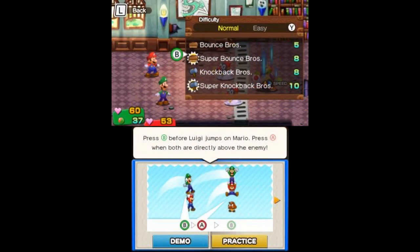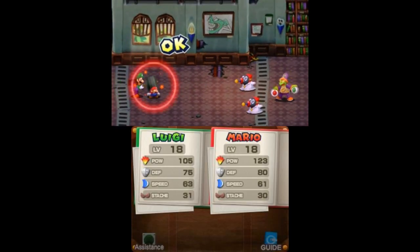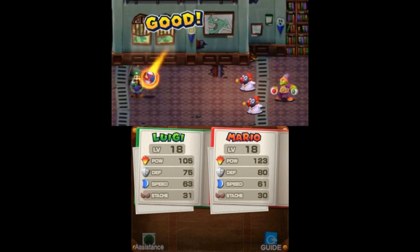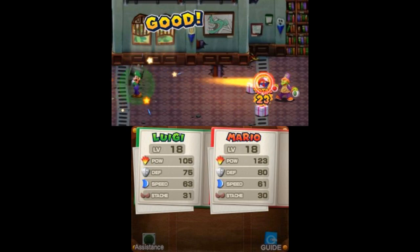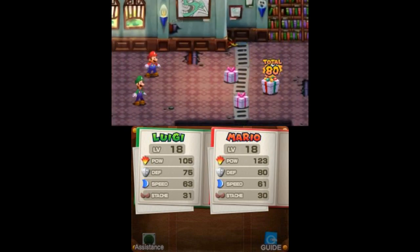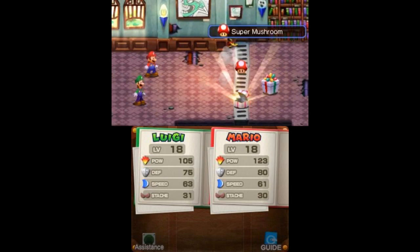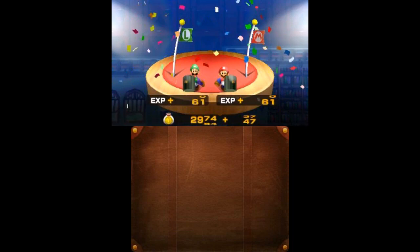Well, let's show off one of these bros attacks that we got going on here — increase the action. Oh, okay, that works. I forgot that it hits multiple enemies sometimes at random like that, but at least we got a whole bunch of good stuff from them.